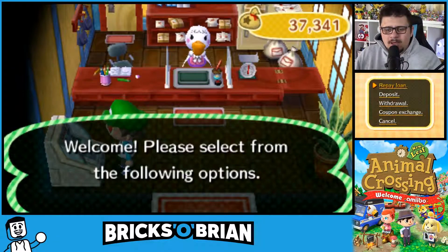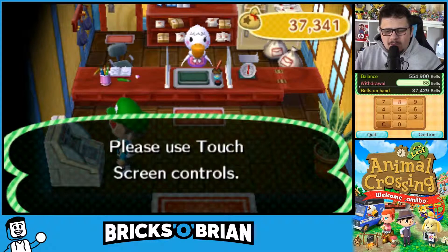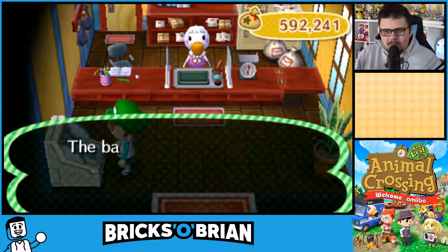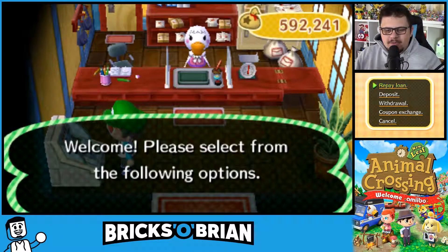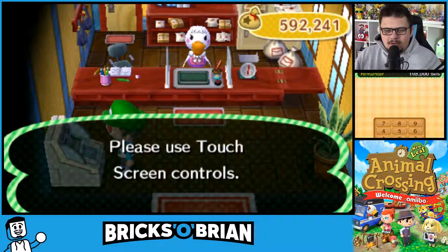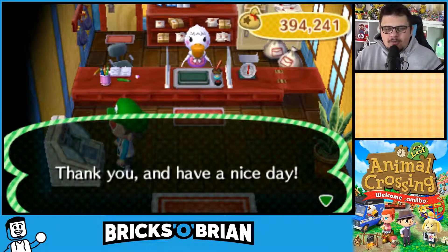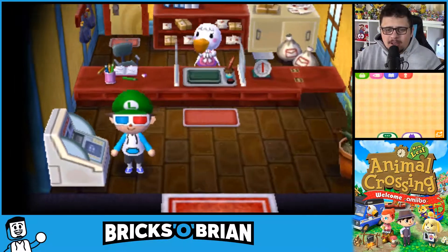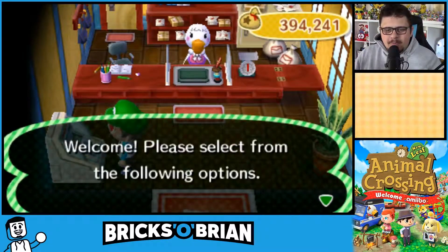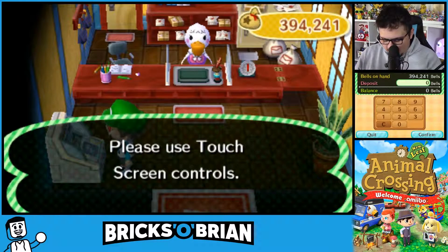The first thing I want to do is pay off our debt. How much do I have in here again? I have... oh, a lot of money. I'm going to withdraw all the money. We have 592,000 bells. And after we repay the loan, oh, that's not even that much actually. I thought it was 500,000. So we have a swell 400,000 bells remaining, just about. For the sake of numbers, I'm just going to say 400,000.